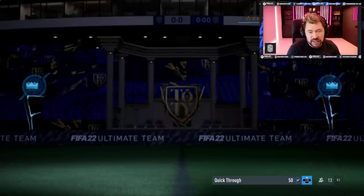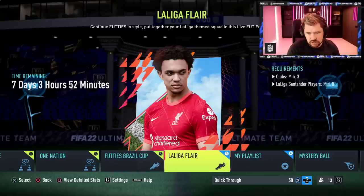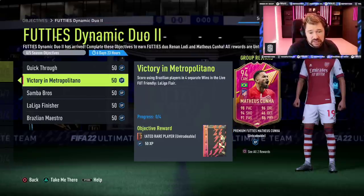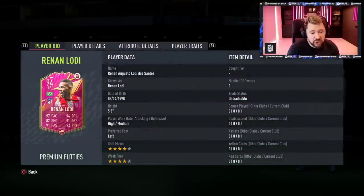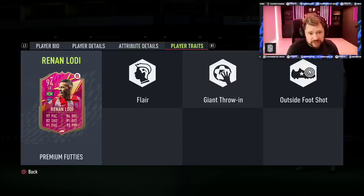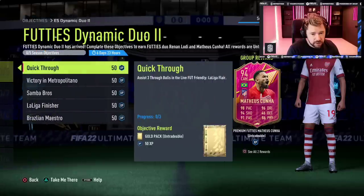Assist three through balls in Live Friendly — La Liga flare, which is just eight La Liga players, clubs minimum three. Futties Cup Brazil: five matches a day, Brazilian players exactly 11 — not 18 on this one. Score using Brazilian players in four separate wins. Score 15 goals, which gives us Renato Lodi at left back — four star, four star, high-medium work rates, left foot, five foot eight. Pace superb, dribbling superb, defending and physical very good, passing very good, and even his shooting is very good. Flare trait, outside the foot shot trait, and giant throw-in trait. They are two superb players.